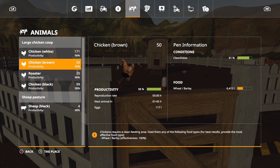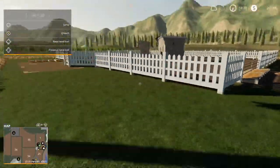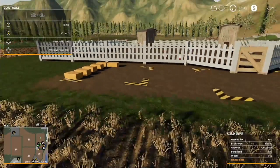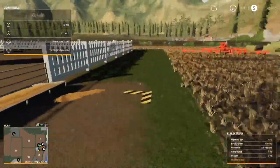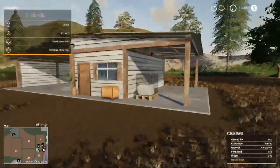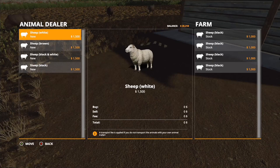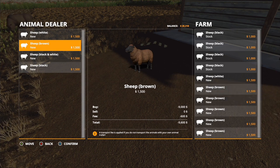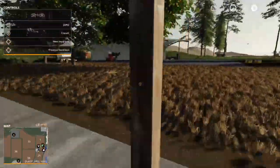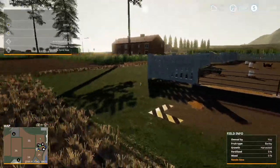Now I'm going to have to add more wheat and be more on top of the cleaning aspect as well. I'm going to install a mod that turns the eggs into pallets so they're easier to transport, similar to how the sheep wool is already on a pallet. As for the sheep, we need 50 in total and currently have four. I'm going to purchase more from the animal dealer using a rented trailer, but first let's get some wheat for the chickens.